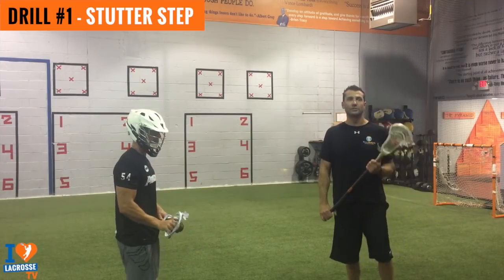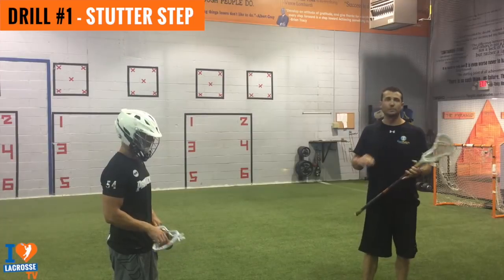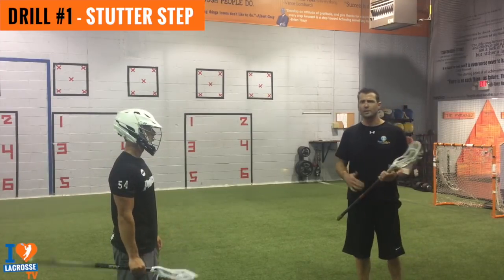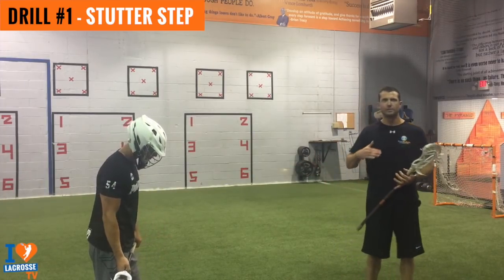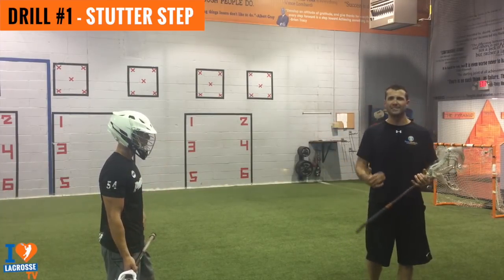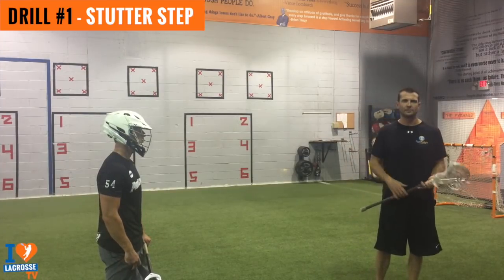Now we're going to get into our stutter step dodge. This is a great move to really be unguardable if you master it. Change of direction when we dodge is very important, and I think that's lost on a lot of youth players and even inexperienced high school or experienced college guys. Some guys are so athletic they don't have to use change of direction, but change of direction is huge — just think Deion Sanders.